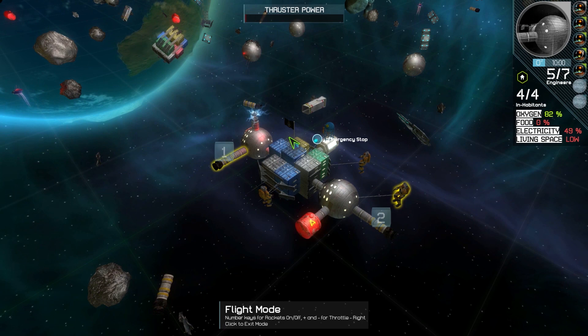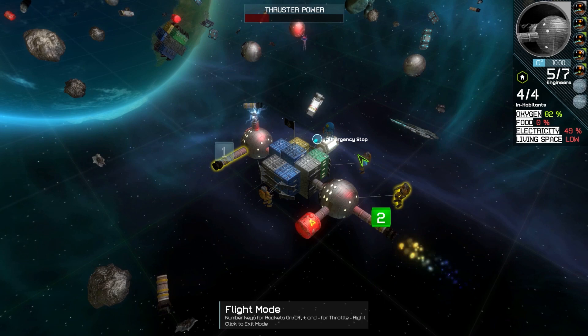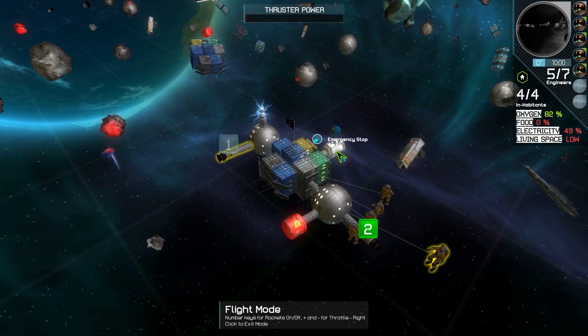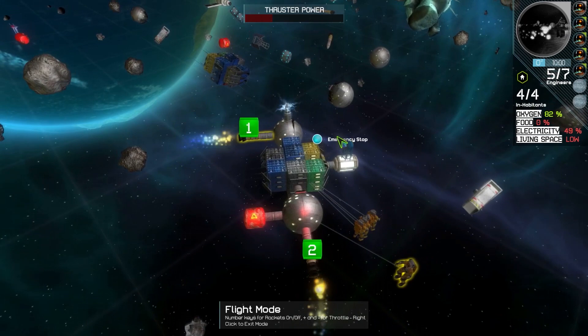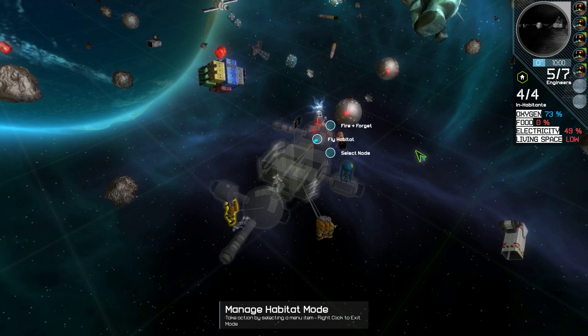Let's turn on rocket number two and throttle up a bit. Here we go, we're underway. We'll throttle down but you notice we keep going — there's no air friction up here, so you have to get used to drifting. Let's try turning on the second engine and rolling them both together. Throttle up — whoa, we're getting out of control. We'll click the emergency stop button. Now that's venting oxygen to stop us, which is good to stop, but we're putting our citizens at risk — not only reducing the oxygen they have, but if we lose more oxygen through leaks or other damage, we may not have enough to stop.